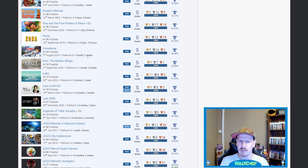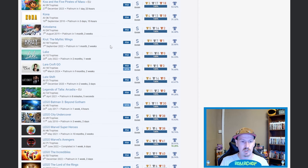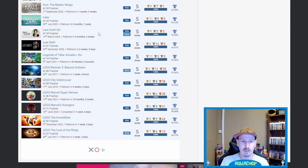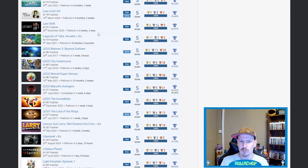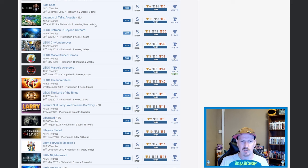Lake, Lara Croft Go, Late Shift — nice, nice, and nice. Thank you internet for loading more up. Legends of Talia — no idea what that is but it took you eight minutes and five seconds and it's 99.25% which just screams 'give me a platinum'. Lego Batman 3 — very nice.